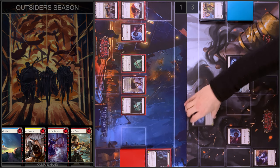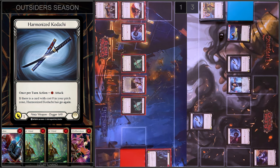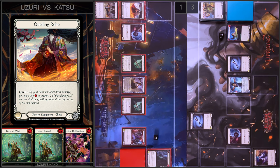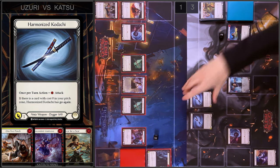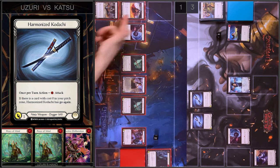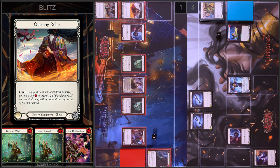I start this turn with Kodachi — one damage and go again. I have no block, no reactions. I will use Quelling Rob — I pay one, two floating, and prevent one damage from Harmonized Kodachi. I play one more Kodachi — one damage and go again. I have no block, no reactions. I use the same move — Quelling, pay one.